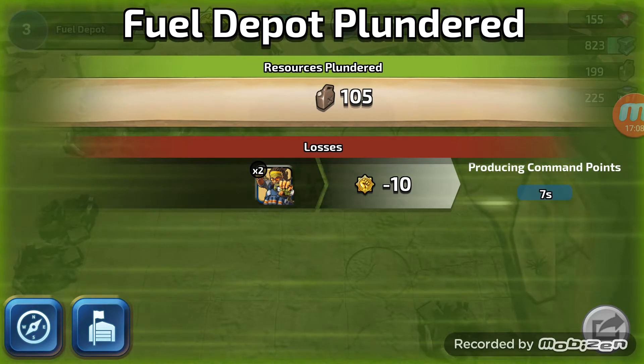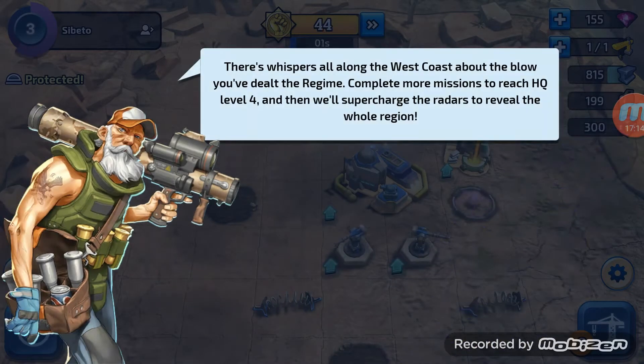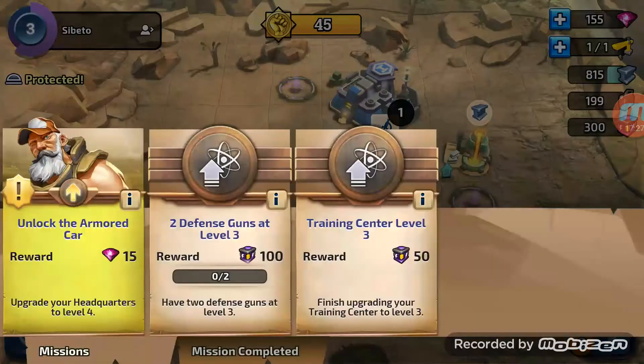Let's go back to base. I'm sure there must be a max amount that you can hold. Or we get rewards. There are whispers all along the west coast about the blow you've dealt the regime. Complete more missions to reach headquarters level four and then we'll supercharge the radar to reveal the whole region. I can't wait. New mission - unlock the armoured car. That would be nice. Upgrade your headquarters to level four - that's what we've got to do.